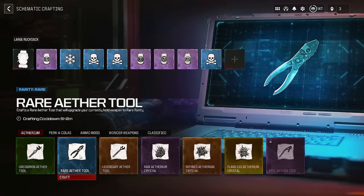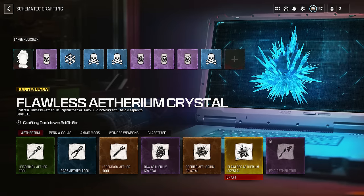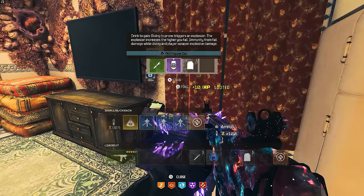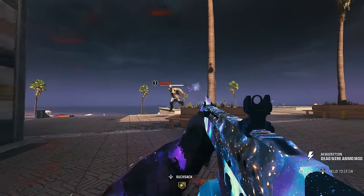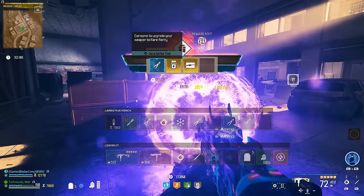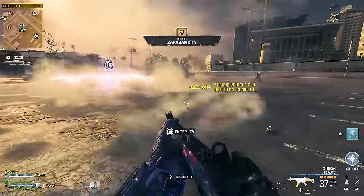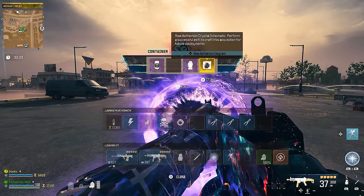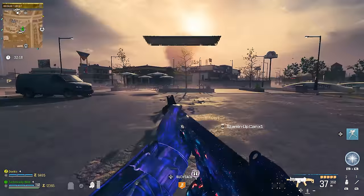You'll also need lots of ammo mods, aether tools, perkacolas, and aether crystals — all items you can loot or craft to complete camo challenges. Whenever you complete a contract, loot an aether chest, or kill an elite zombie, you have a chance of getting some of these items. There's never a guarantee you'll get what you need, so securing schematics is really important. Schematics are earned by completing contracts or story missions — completing contracts gives a small chance of a schematic reward, and each difficulty zone in Urzikstan has specific schematics you can unlock.